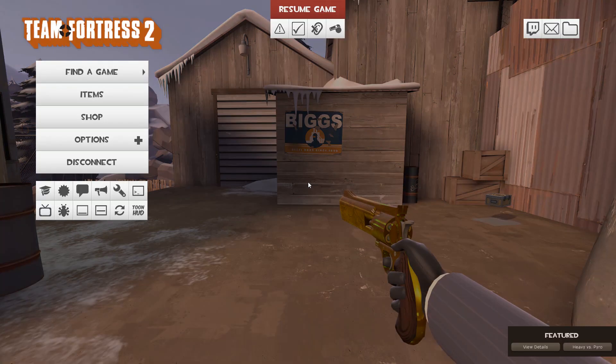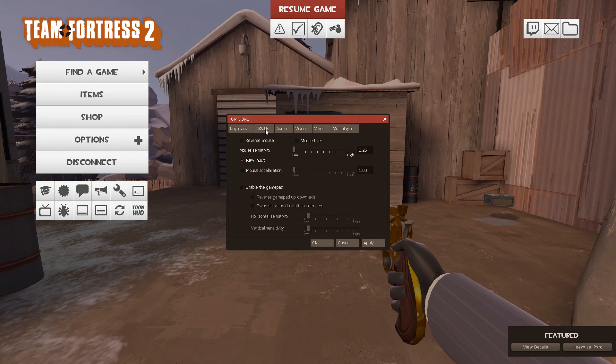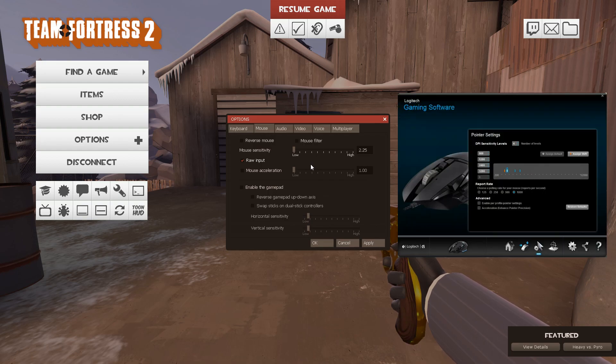As far as my mouse settings are concerned, I can show you them, but the trouble is they're not going to be the same for you. Because my mouse has hardware settings — at the flick of a button I can change the sensitivity. So even if you matched my settings exactly, it's not going to be the same for you. You're just going to have to try it out for yourself.